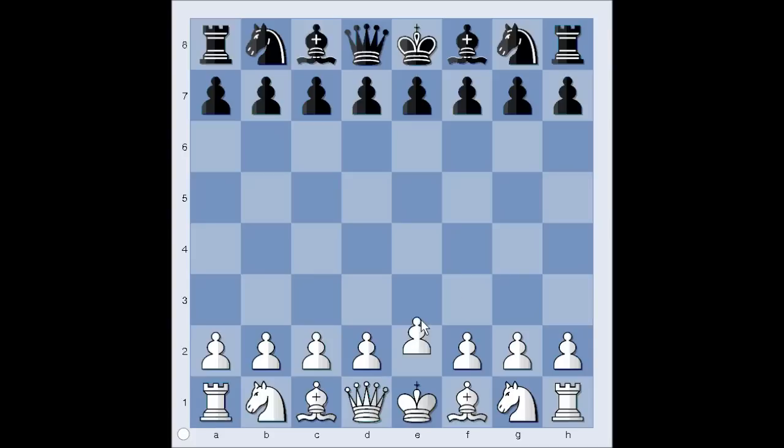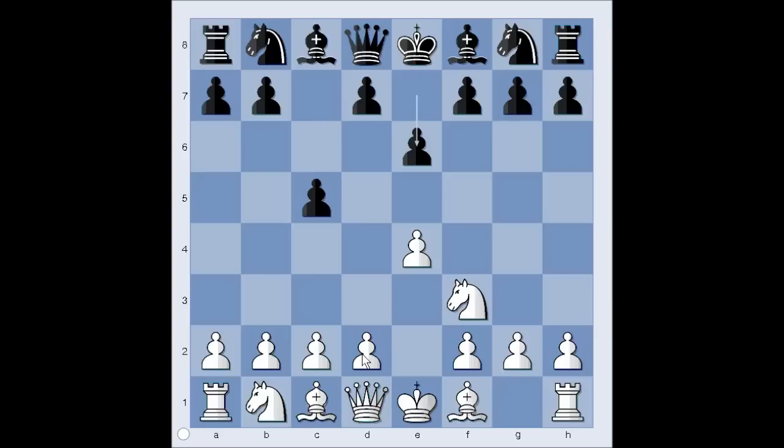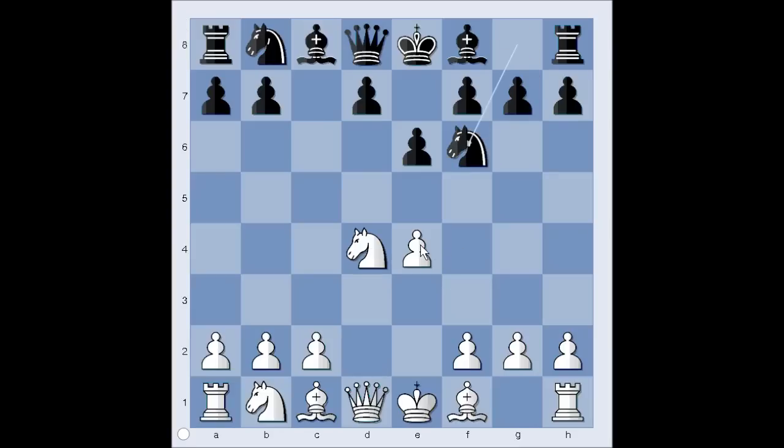Mikhail Tal had the white pieces and he started with e4. Koblenz played c5 — the Sicilian Defense. Knight to f3, e6, d4, pawn takes pawn, knight takes on d4, knight to f6 attacking the pawn on e4, knight to c3 defending. This is the Scheveningen variation of the Sicilian Defense.